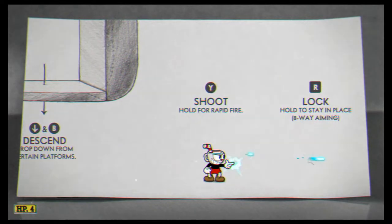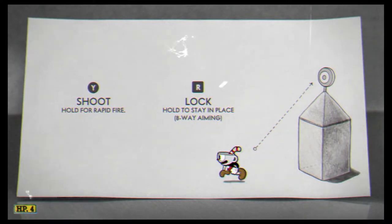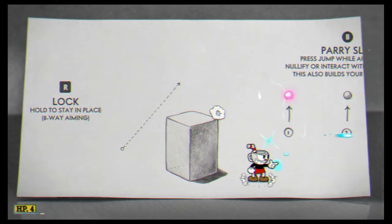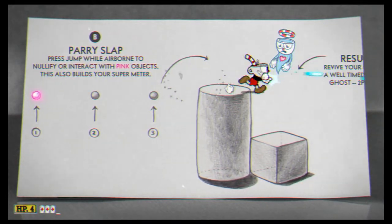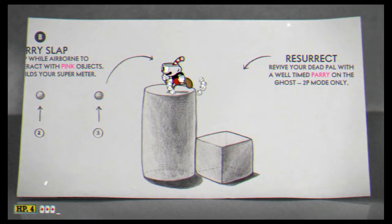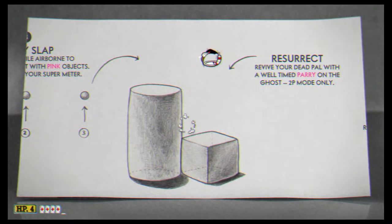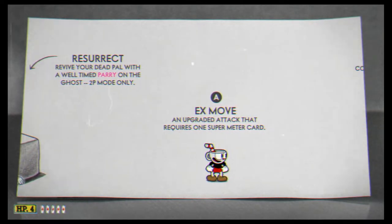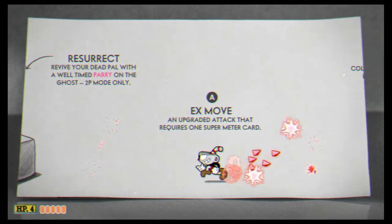Y to shoot, and hold for rapid fire. R to lock in place, and you have to hit the target there. Then to parry, press B. To revive a dead person, you have to parry a ghost, and it only works in two-player mode. A for an EX move — usually it's a more powerful version of your normal move, either bigger or in all directions.